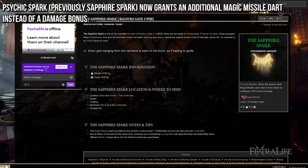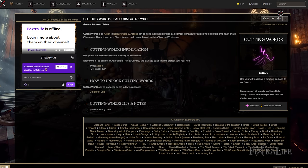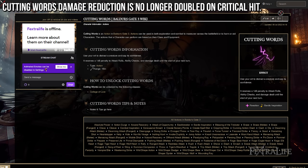That was a really strong equipment item, so the nerf isn't surprising. And lastly, the Bard action Cutting Words has been changed so that when it critically strikes, its damage reduction penalty is no longer doubled — so it won't be twice as effective on a critical hit.